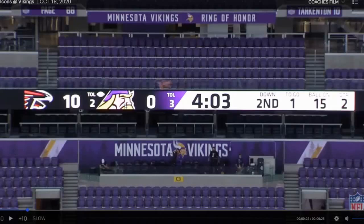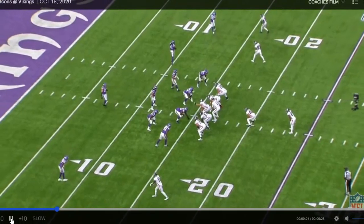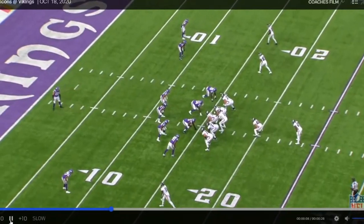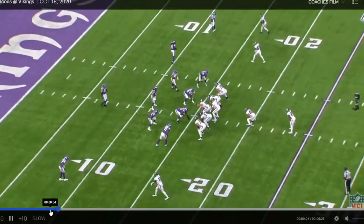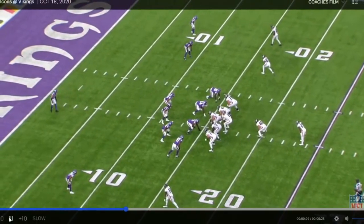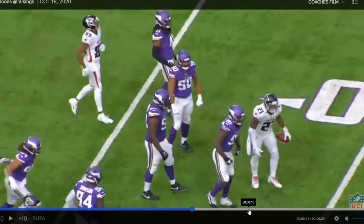We're in the second quarter, four minutes three seconds. It's second down and only one to go with the ball on the 15-yard line — an obvious running situation. If Yannick was a liability in the run game, why would he be in? He wouldn't be in on second and one inside the red zone. But there he is. Because he's able to keep his eyes up and he's got incredible speed, he's able to get to the ball carrier and force another tackle for loss. We're going to explain exactly why this play goes down the way it does — this is a great play and a fail by the Atlanta Falcons on play design.